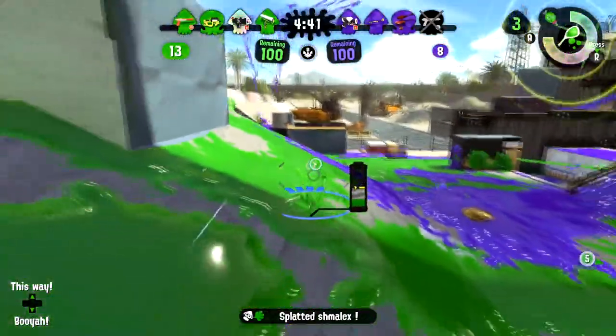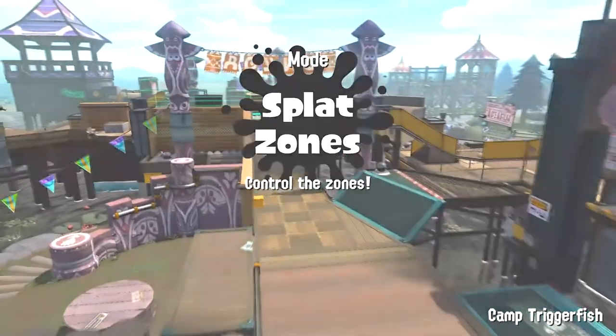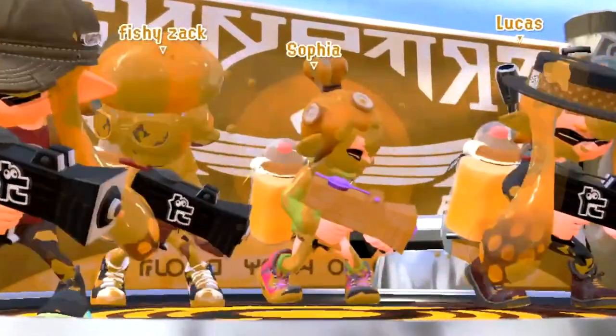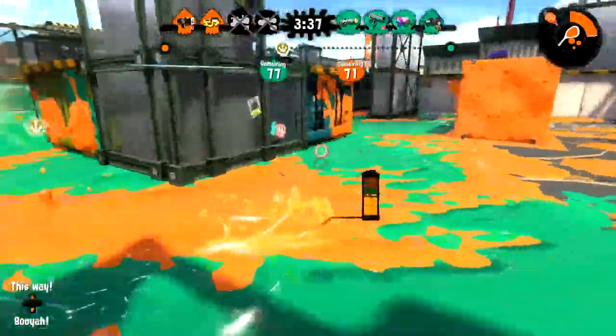And with a sleek black design, your weapon will actually be seen in the event of a disconnection, unlike those other juniors. The Kensa Splattershot Jr., like its companions, is a light-class weapon.